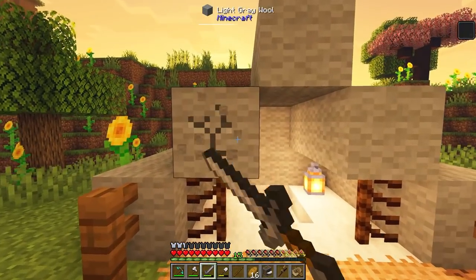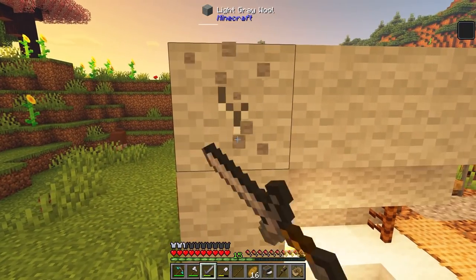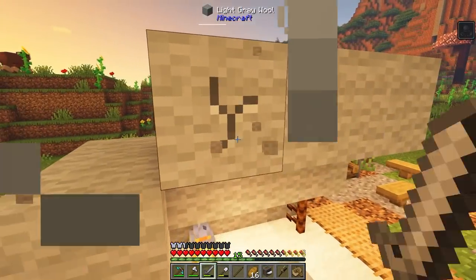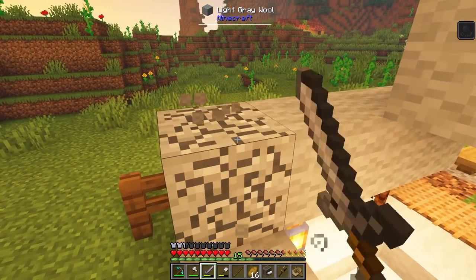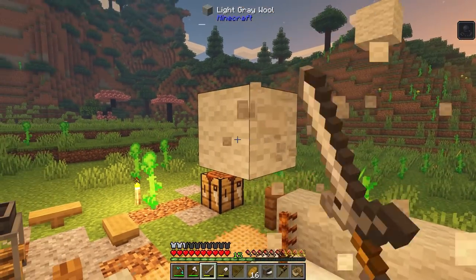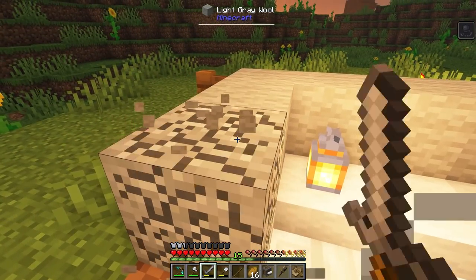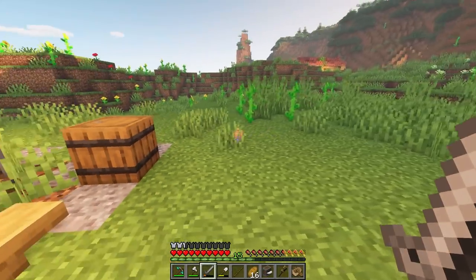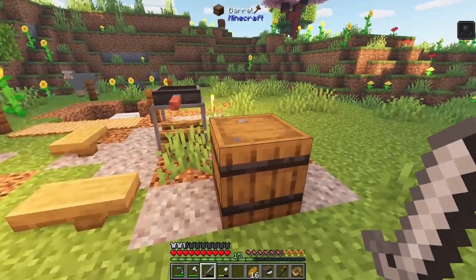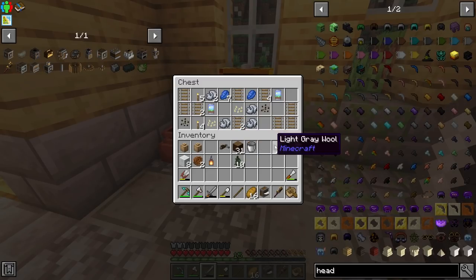I'm grabbing as much wool as possible because at the moment we don't have a lot of sheep. Over here is another one of those structures we found and I'm gonna loot that. There should be some good loot in there, and if we find anything leather-related — like a saddle — that leather can actually be reclaimed with the cutting board. Also, if you have three sacks on you, you get Slowness 2, so two is the max we can carry for right now.